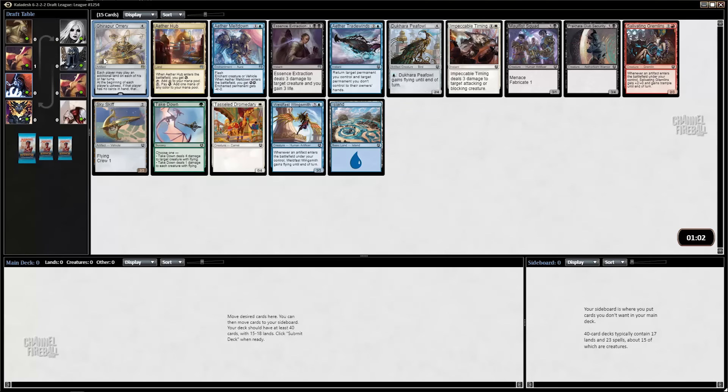The best cards in this pack are Ether Meltdown and Essence Extraction. I think pretty clearly I'm going to go with Essence Extraction because it's a more powerful card. I do kind of like blue better than black in this format.